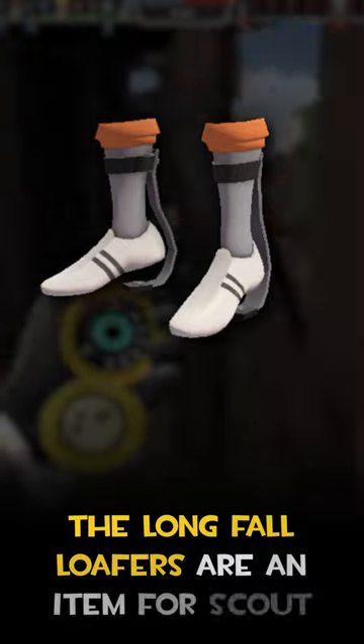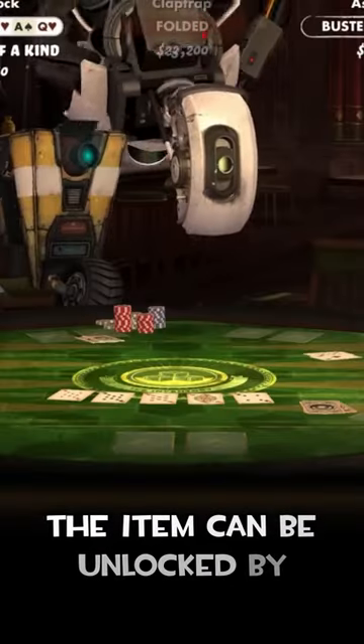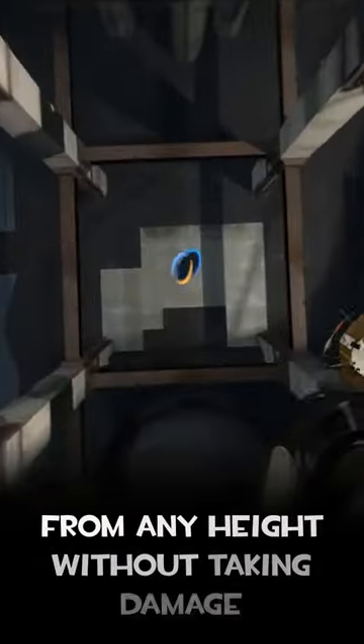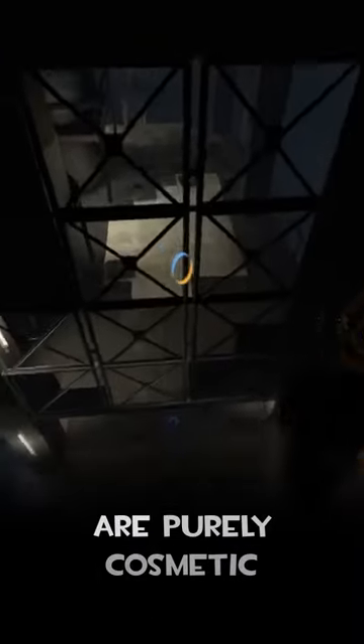The Longfall Loafers are an item for Scout that are based on Chell's Longfall Boots. The item can be unlocked by winning Gladys' bounty in the game Poker Night 2. In Portal, the Longfall Boots are what allow the player to fall from any height without taking damage. The Longfall Loafers in TF2, however, are purely cosmetic.